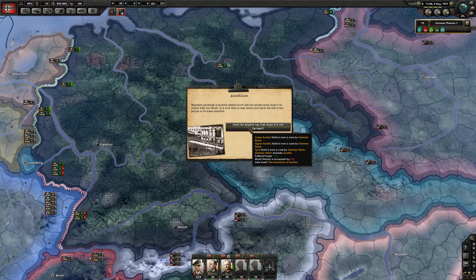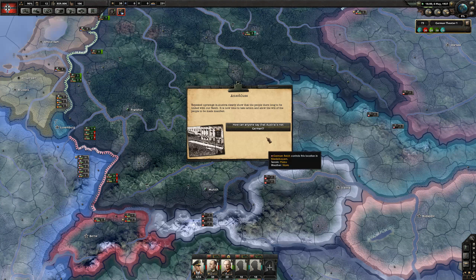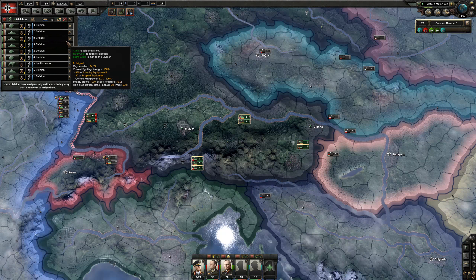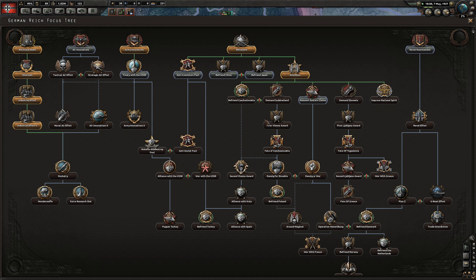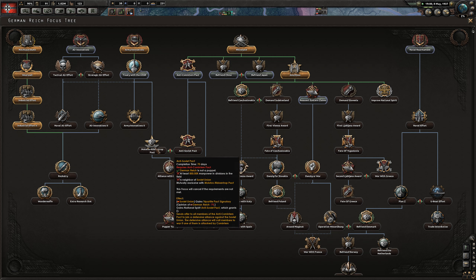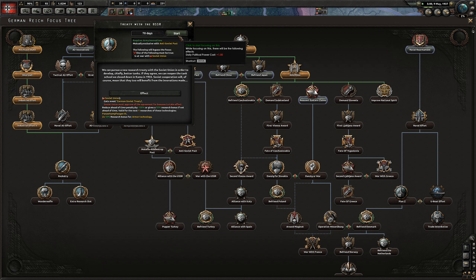Almost at 30 army experience. The Hindenburg was destroyed this time and we got Austria. Tech is back up again. We could try and demand Danzig or war with Poland - that is a good way to kick off the war. But we don't have enough manpower yet. We don't want to do the anti-Soviet pact - let's do the treaty with the USSR, because that's kind of what we're supposed to do.